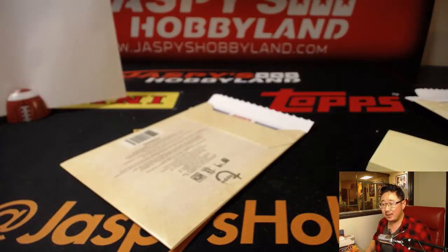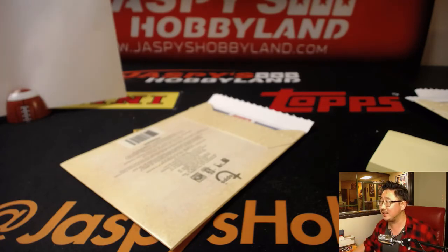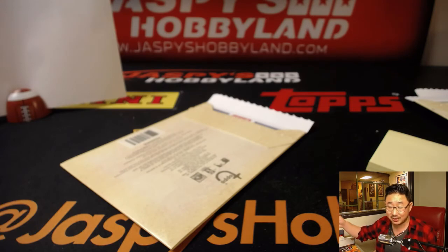That was a quick ten box break — a ten buck break from 10buckbreaks.com of Vault Originals. Five by seven autographs. I really like these — it's a nice size for framing or displaying. And a great checklist too. It's a small checklist, but it's solid. Check out the next one on jaspershobbyland.com. We have stuff on jaspershobbyland.com and on 10buckbreaks.com. Check it out — we'll see you next time. Bye-bye.